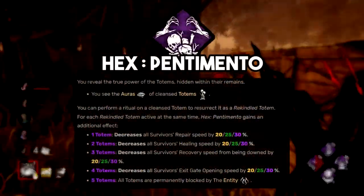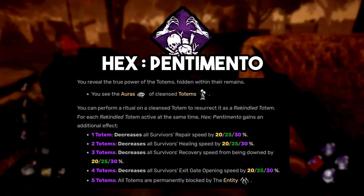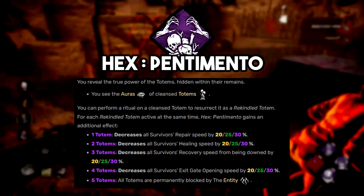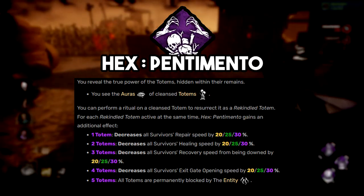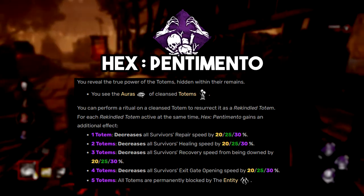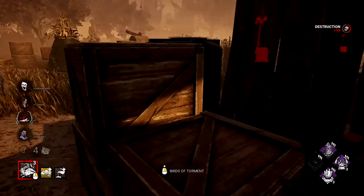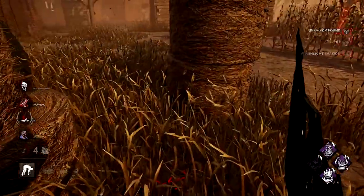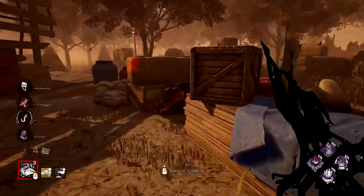The Artist's last teachable perk is Hex: Pentimento. You can see the aura of destroyed totems and rekindle them as the killer. For each rekindled totem: one totem decreases generator repair speed by 30%; two decreases healing speed by 30%; three affects recovery speed when downed by 30%; four affects exit gate opening speed by 30%; and if you claim all five without survivors breaking them, all hexes are blocked by the entity indefinitely. This works best paired with other hex perks — especially Plaything from Pinhead — but with boons being active it can be very tricky, so run it for an off-meta game.